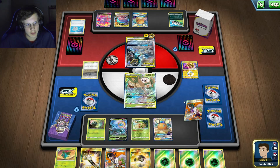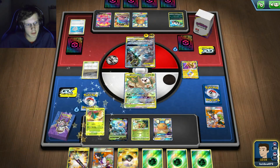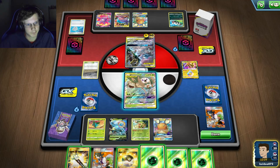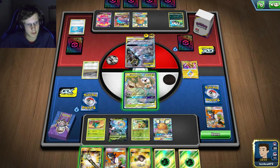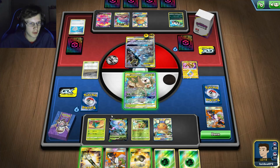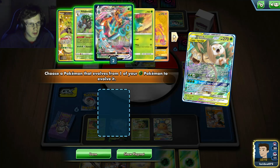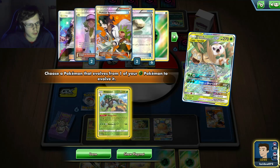I'm gonna go for Thwacky and then evolve Rillaboom right here first. I have an Ultra Ball so I could get the other dude. Nothing was really lost there, which is good. I do need a Delmise eventually, that's for sure. I do have two Floats left, which is really good. I may run low on energy though, which would kind of suck.